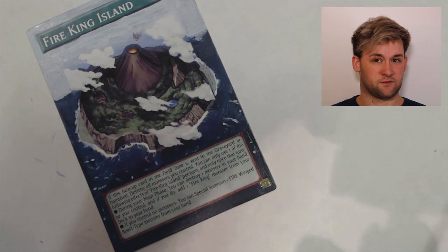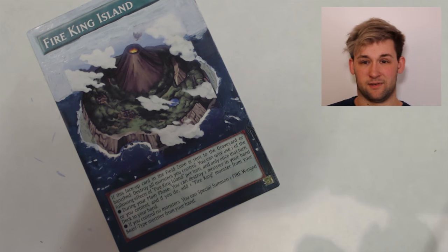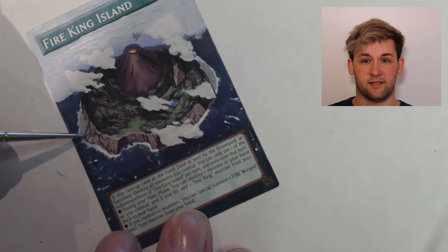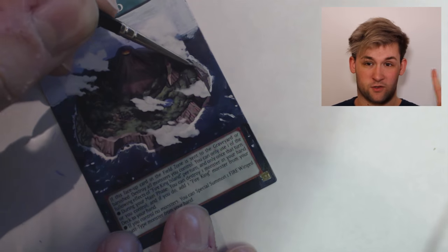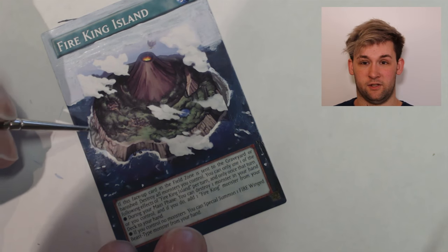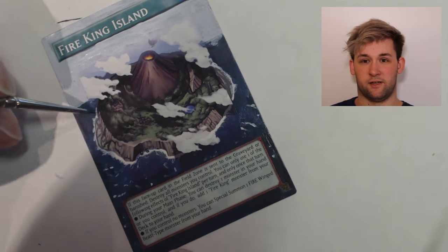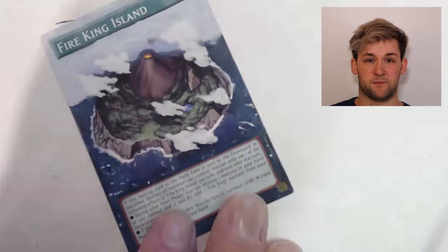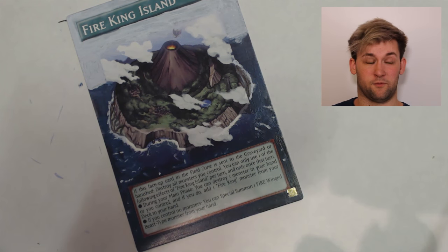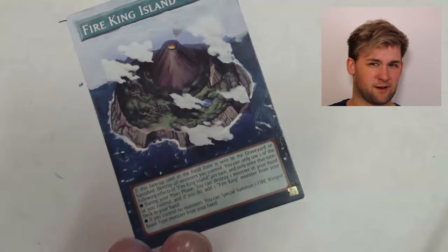In terms of uses for Fire King Island, I've seen that Fire King Avatar Yaksha has suddenly been spiking in price recently, and I can kind of guess why. Because of the word 'destroy' that Fire King Island uses, you can not only use the Fire King engine so you can have Garanix coming out and blowing everything up every turn, but you can also destroy Dark Destroyers or the Cosmo ships in your hand to then special summon one of the psychic guys from your deck. So I should really remember how to play this game already.